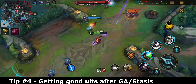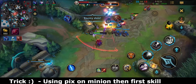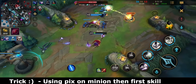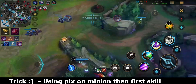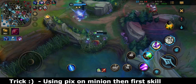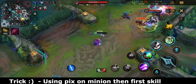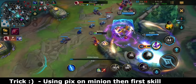Lastly, there's a trick where you can send Pix to an allied or enemy minion and then use her first skill to slow down enemies. This is very conditional and less useful than you might think, but it's a cool trick, and if you do land that snipe it feels really great. That wraps up my tips and tricks for Lulu.